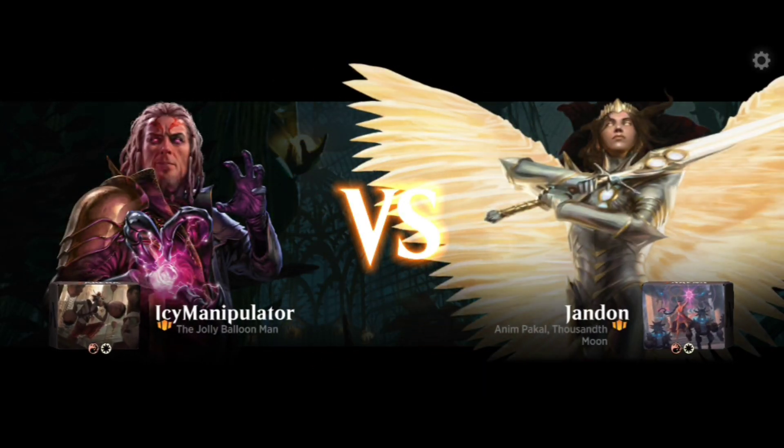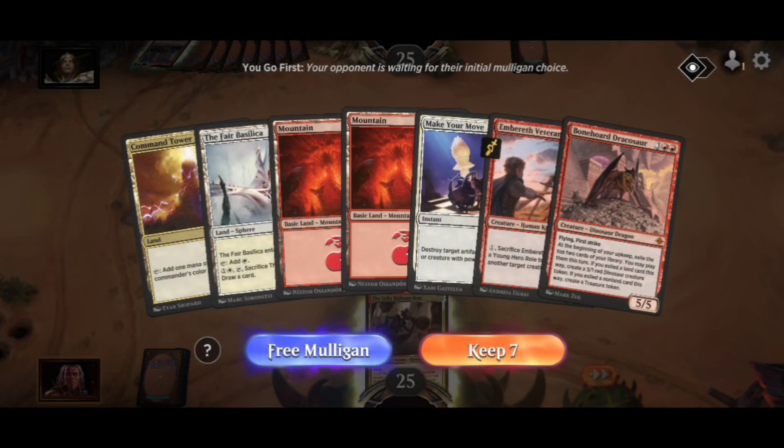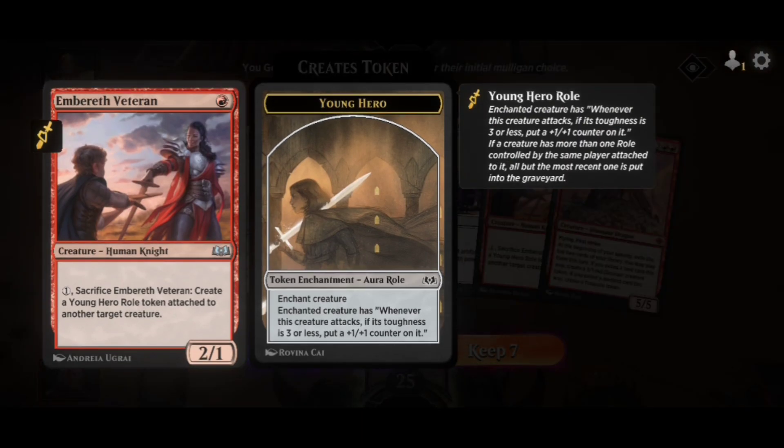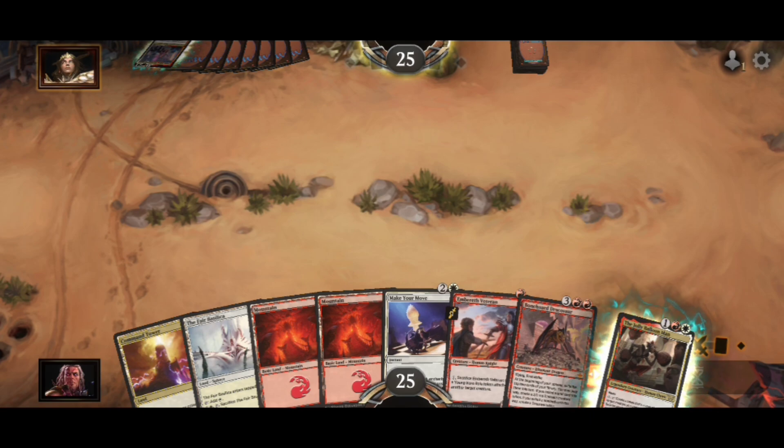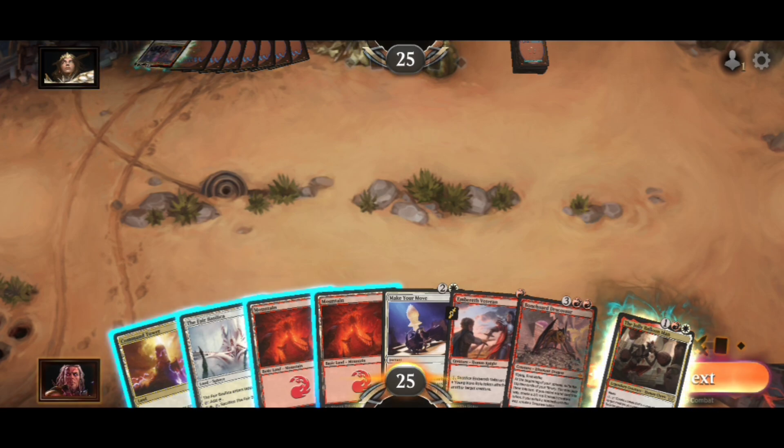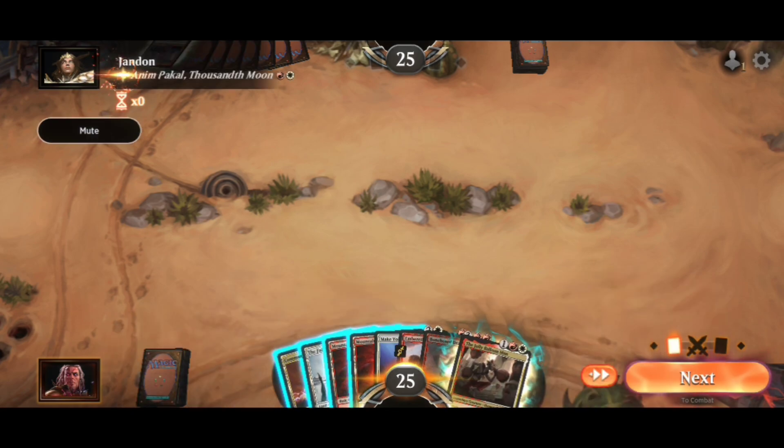I see Manipulator, the Jolly Balloon Man — that's me. I'm doing some creature removal. I got a cheapo sack, outlets, a couple lands, and a Command Tower. I think I gotta keep this even though it's not a pretty hand, but you gotta go with what you got. I gotta look at what his commander is.